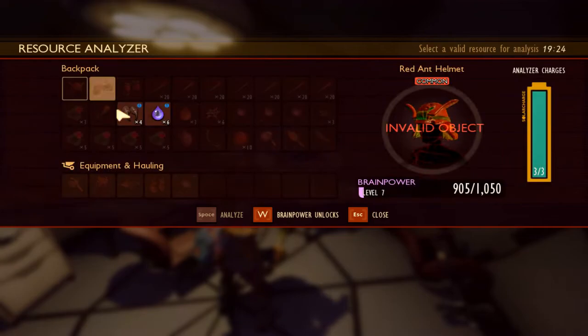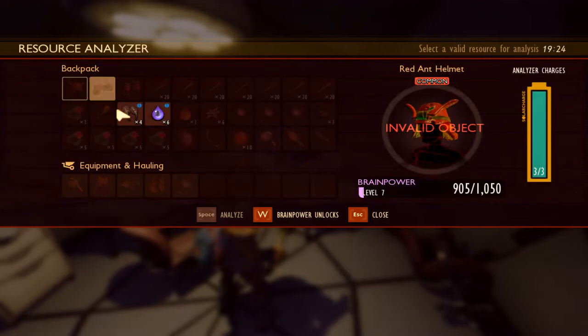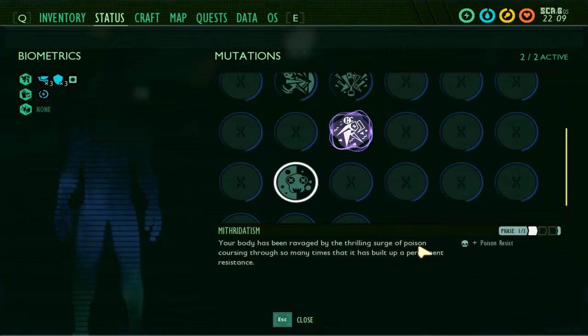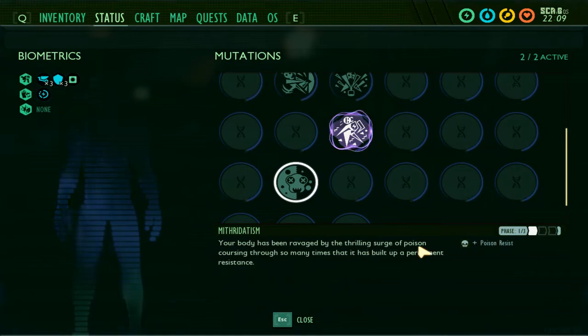Analyze the spider fang and spider venom, then let's equip the new mutation because that will be huge against not only spiders, but it will help you over in the haze. You won't need a gas mask if you have this perk maxed.